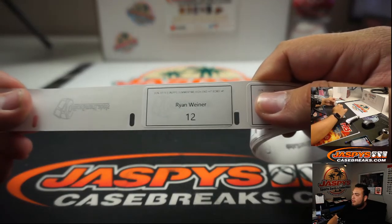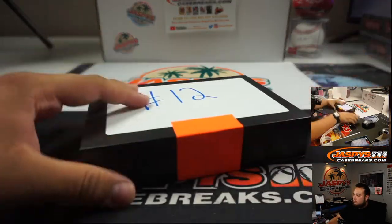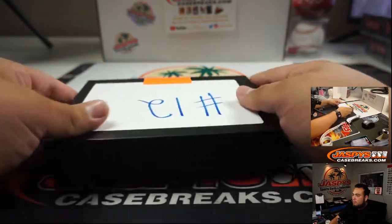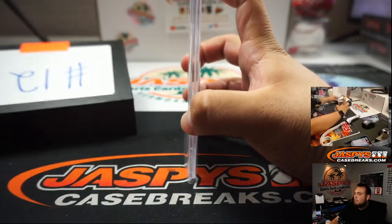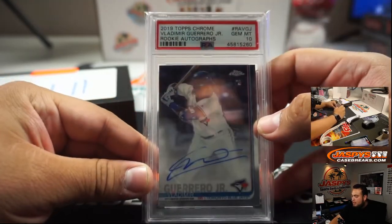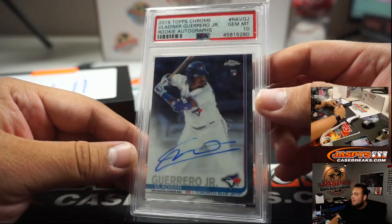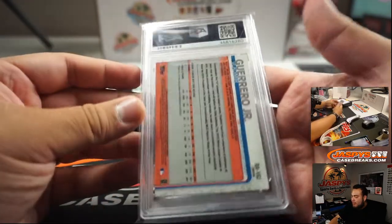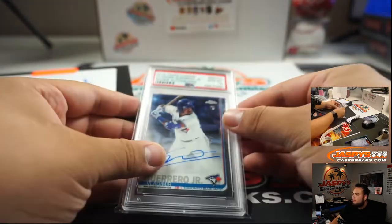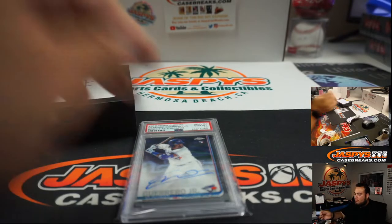Next one — Ryan, box 12. And it is a 2019 Topps Chrome Vladimir Guerrero Jr. auto, and it is a PSA 10. Very nice. There you go, Ryan.